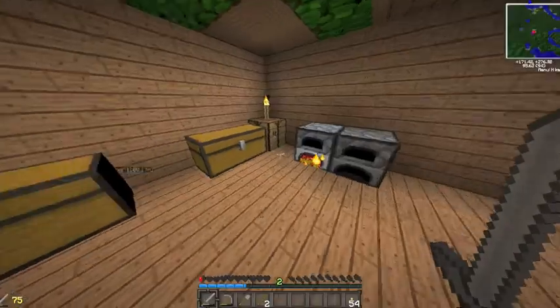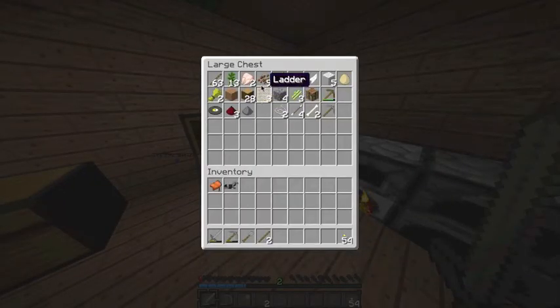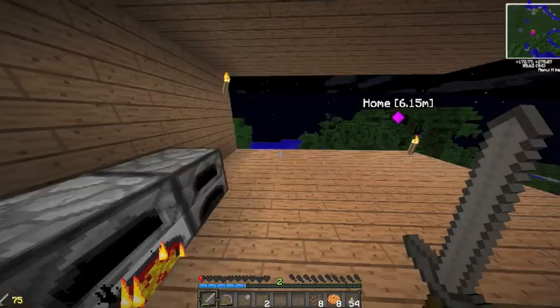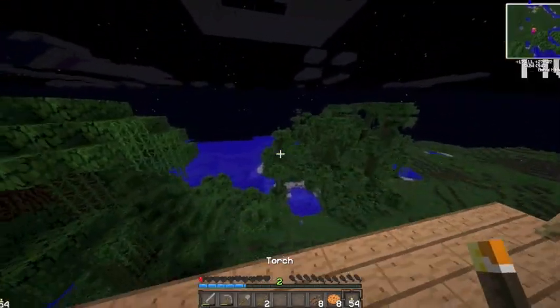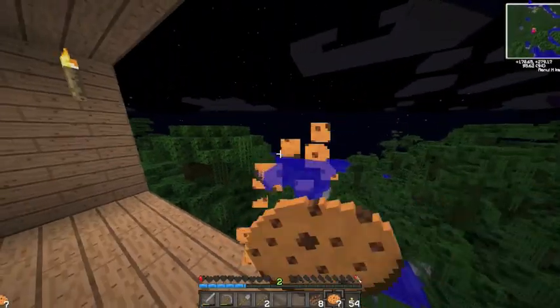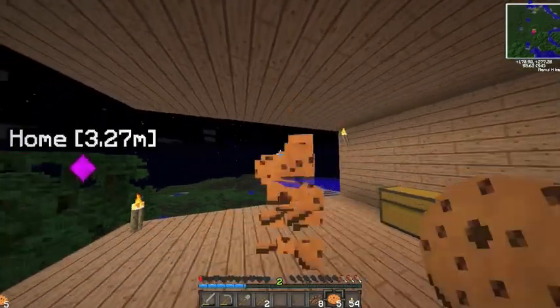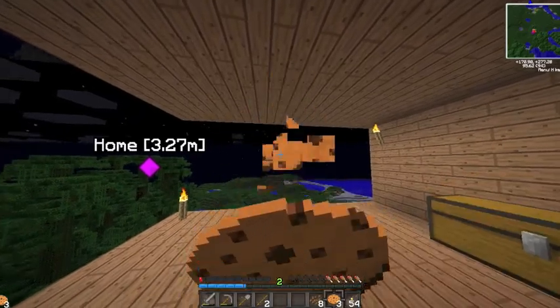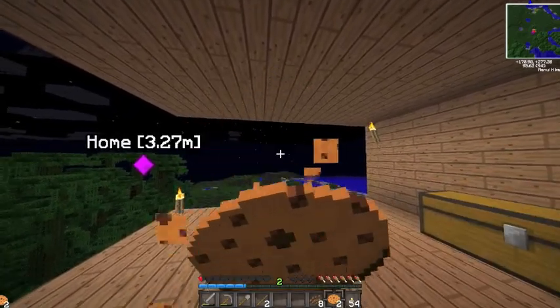I'm going to keep this iron horse armor on me at all times just in case I run into a horse. I really need food. Cocoa beans and wheat - it's like this, isn't it? Oh, that makes eight cookies. How many do I have here? I think just one. It may probably have really bad stats too.